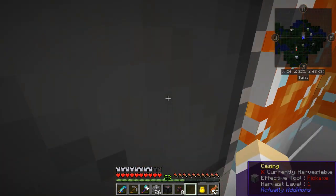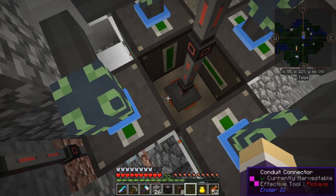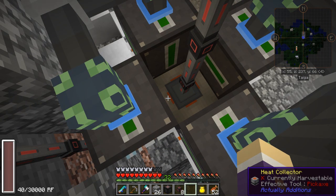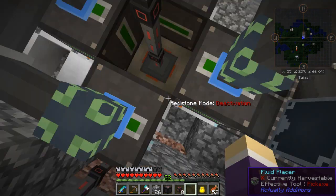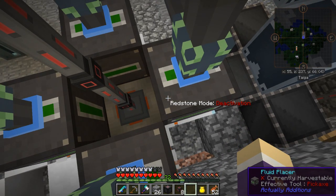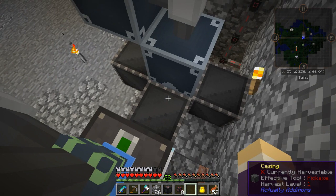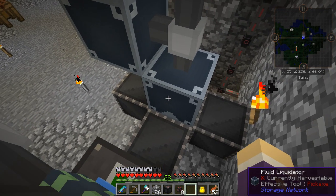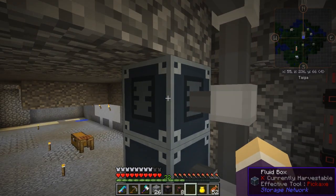Let me show you what's going on inside here. There is a heat collector from Actually Additions that generates 40 RF per tick when surrounded on all four sides by lava. Occasionally it eats a block of lava — so a lava block disappears. I've got Actually Additions fluid replacers that will place lava next to it each time. Over in the lava factory section, a fluid liquidator absorbs the produced lava into the network and puts it into this storage tank — the fluid box.